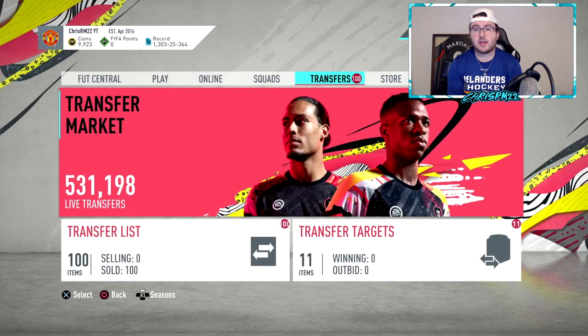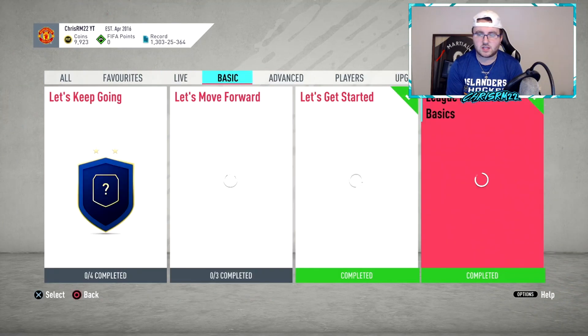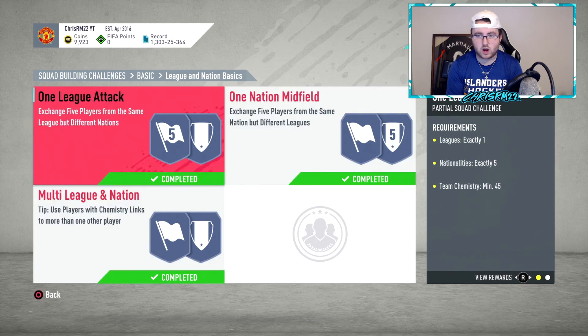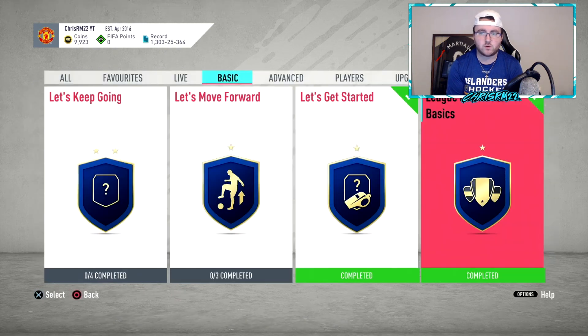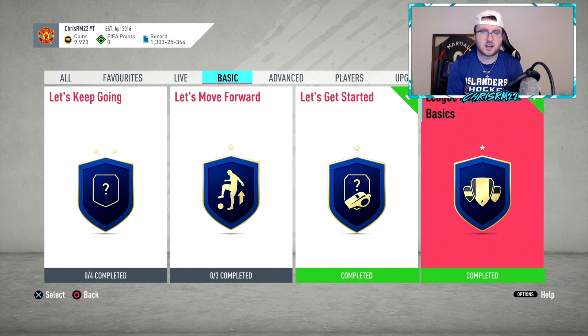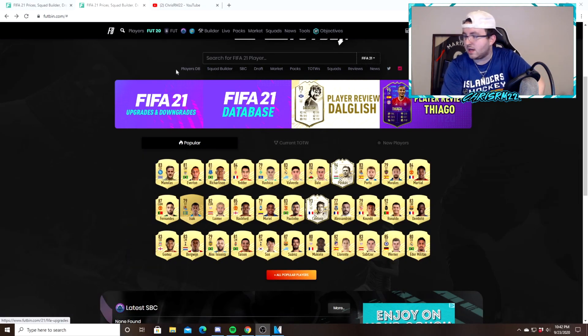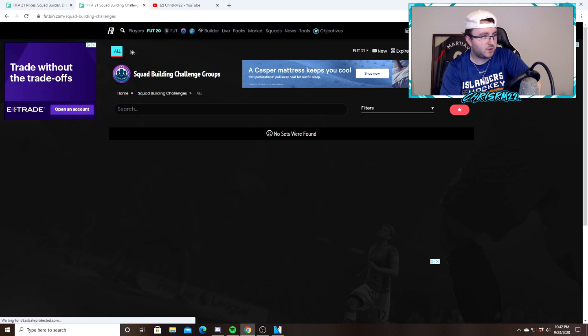Now you're going to want to start trading, and trading is going to revolve around the SBCs. There are a couple different SBCs people like to do at the beginning of the year. One of them is the League of Nations Basic — you get two 7.5k packs for some of these SBCs that don't even require ratings, and one requires an overall rating of 55. These are SBCs people do with bronze and silvers to get some 7.5k packs that are pretty much free and tradable.